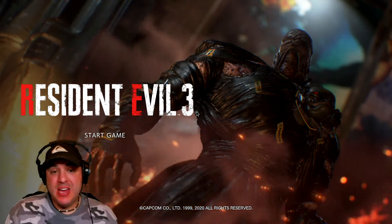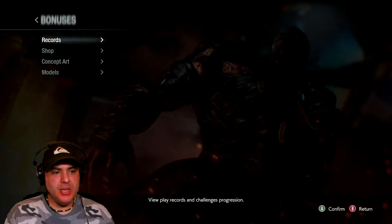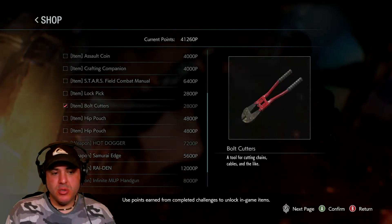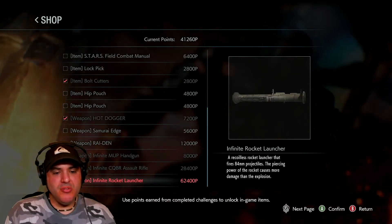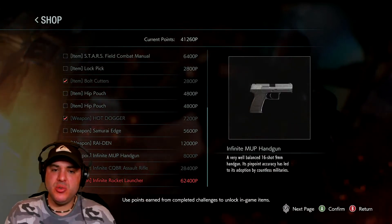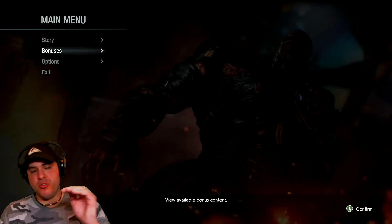So I am here playing Resident Evil 3, and I just recently beat the game. You'll notice after you beat the game, there's a little thing here that says 'shop,' and it allows you to buy extra items. Bolt cutters or a lock pick would be very useful at some point. But there are also some infinite weapons you can buy. I am currently trying to get the infinite rocket launcher. I have 41,260 points at this point. In order to unlock those, you have to go for these achievements in the game.